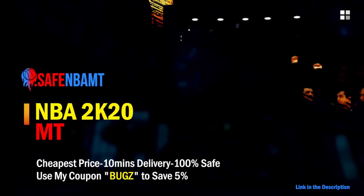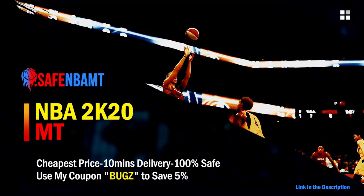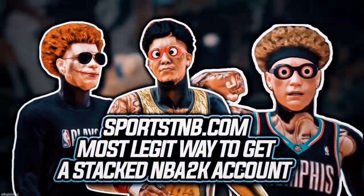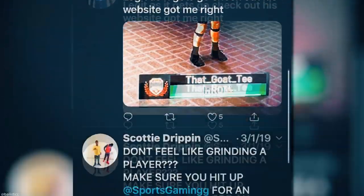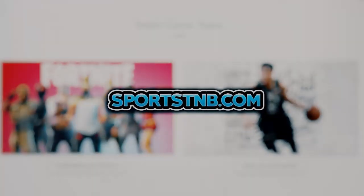If you want cheap, fast, and reliable NBA 2K20 MyTeam coins, head over to NBASafe.com and use code 'bugs' for five percent off at checkout. If you're looking to buy a stacked NBA 2K account with max badges and more, visit SportsTMB.com — he's been in the community for years and has hundreds of reviews. Click the first link in the description to get your account today.